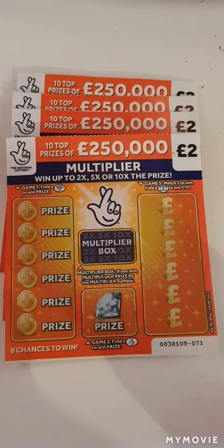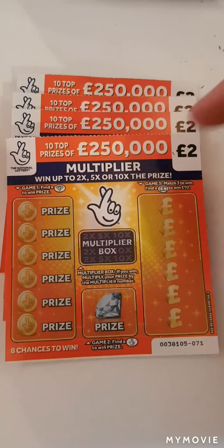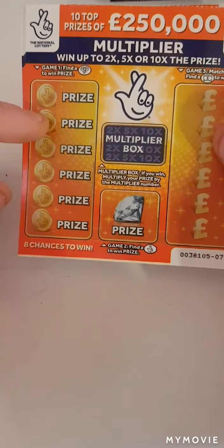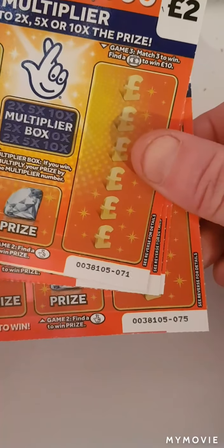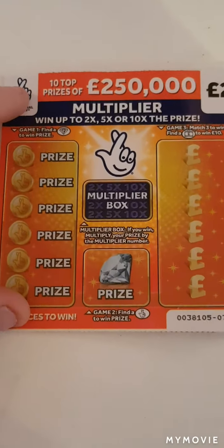Hi there guys, you are back with Mr A Scratch. So today we have five of the orange multipliers. These are pretty new cards. We just have to find the diamond, fingers, match free amounts or find the briefcase. We have cards 71 through to 75. Let's see if we can make profit.